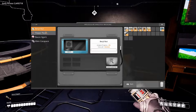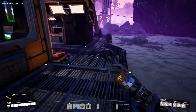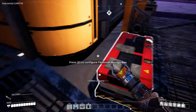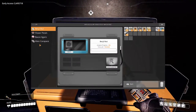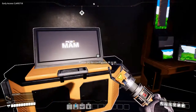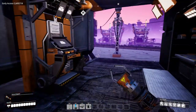Alright, the MAM - I want to analyze something. Let's grab some of this stuff out of here - we can grab an alien carapace and start researching that. Alright, and that's going to take seven and a half minutes. Very nice - research is going!